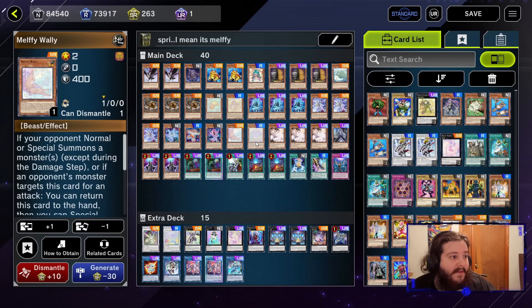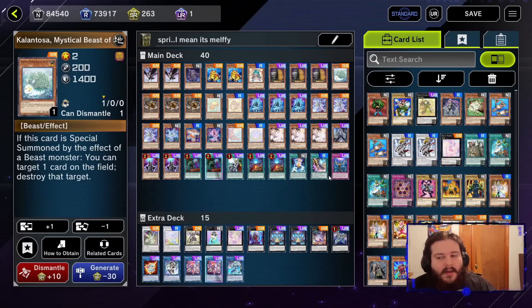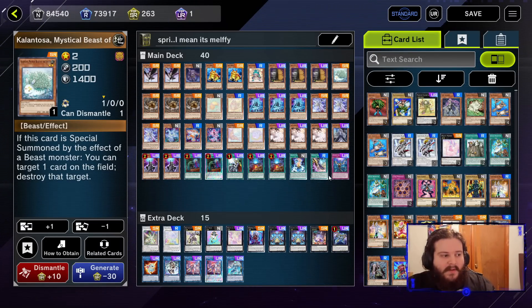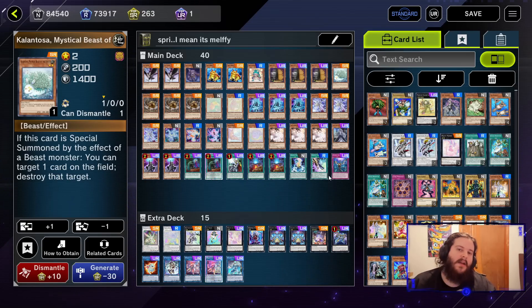We've got Melfi Caddy, Melfi Puppy, Melfi Wally, Melfi Penny, and the unofficial Melfi - Calantosa - which is a free pop. We'll explain how the combo works with the Melfi cards and then show it in games. We're in Diamond so you'll probably see a lot of Tier Limit, but we'll try to get a variety of games.